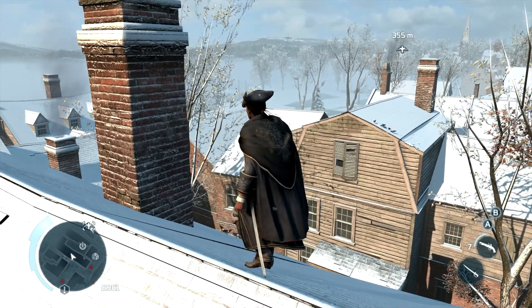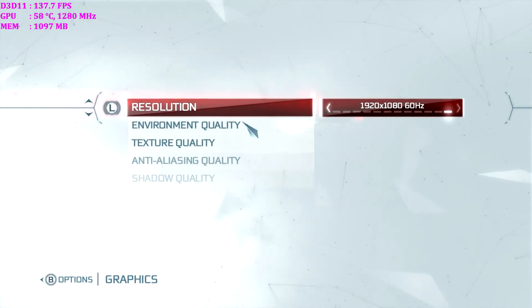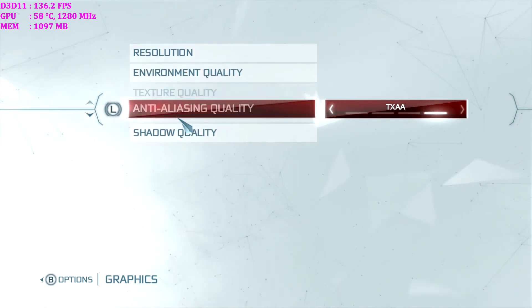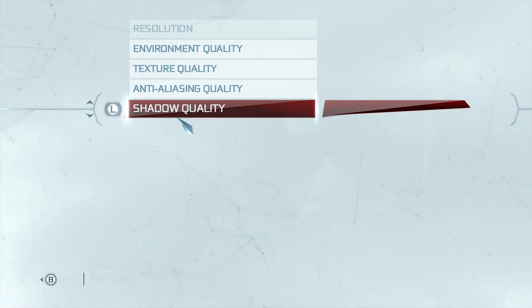I'm doing a benchmark, don't go away. Let's go into graphics. There's my mouse cursor. Environment quality: very high. High. TXAA - that's the highest anti-aliasing you can get. And shadow quality is on very high, sorry.